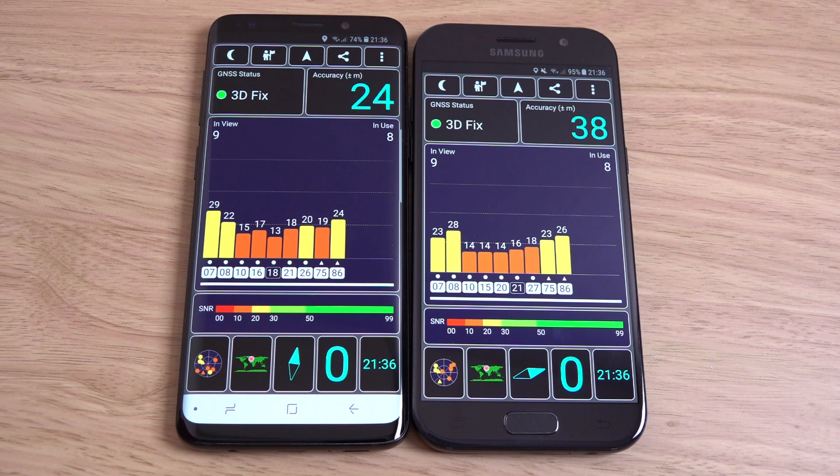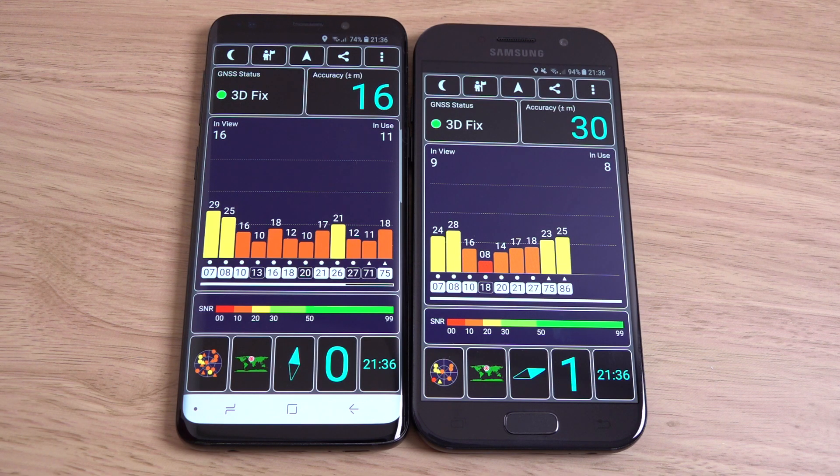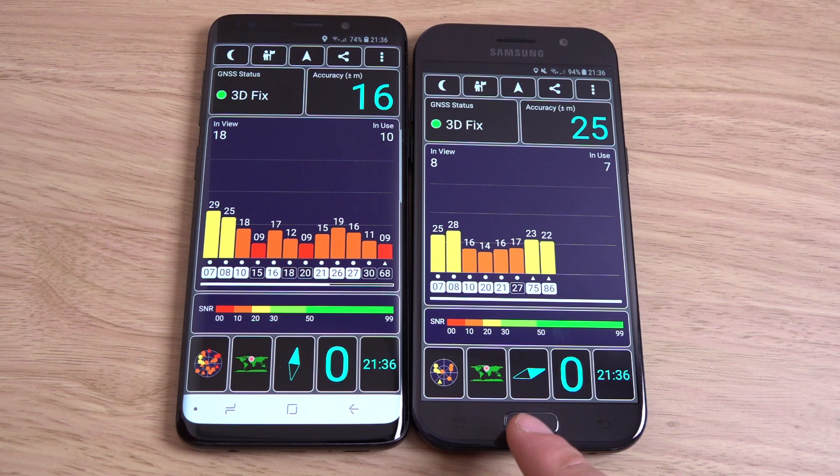It looks like both have the same GPS in use. The accuracy seems to have got better on the S9 — a little bit faster here. But again the A5 is doing a very respectable job with the GPS lock. I think the S9 won ultimately.